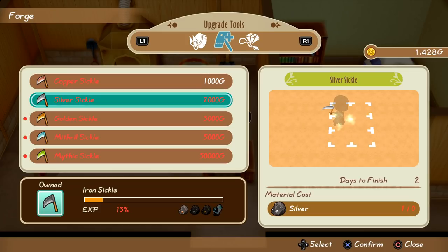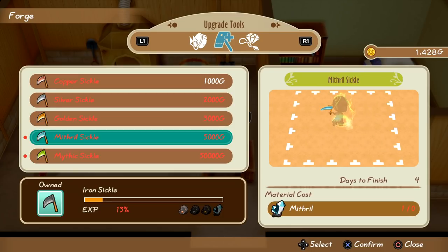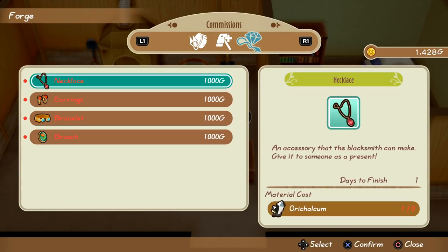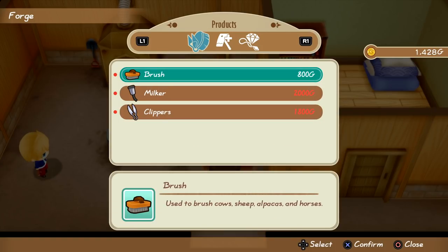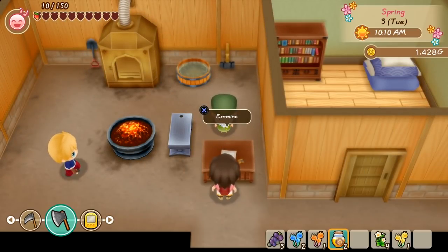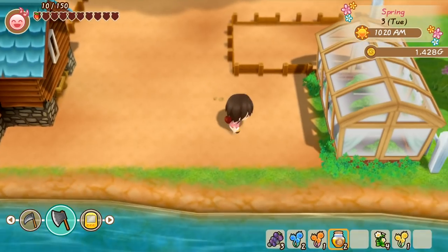So this is how the upgrade system works. You use the tool and that increases experience with it, but then you need to go into the mines and get a certain type of ore — bring that to Saibara here. Mithril and Mythic. Depending on how much you want to level it, it's going to take a few days. You can upgrade it step by step, or use the item until you level it all the way to max and then get the best ore. Saibara can't upgrade it straight to gold or Mythril — it will just take more days, but that actually saves money because if you upgrade step by step that's like 1,000 gold, then 2,000 for each step. So if you take your time, you can save some money.